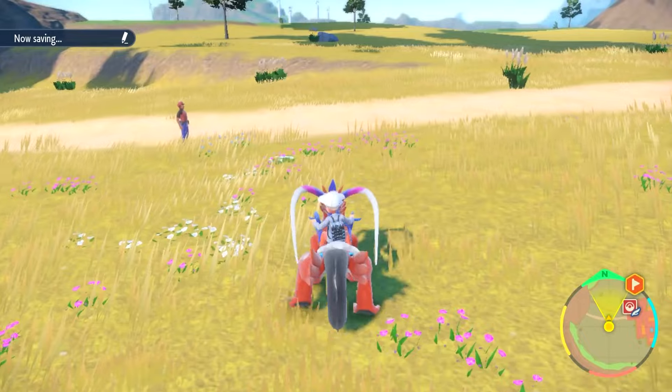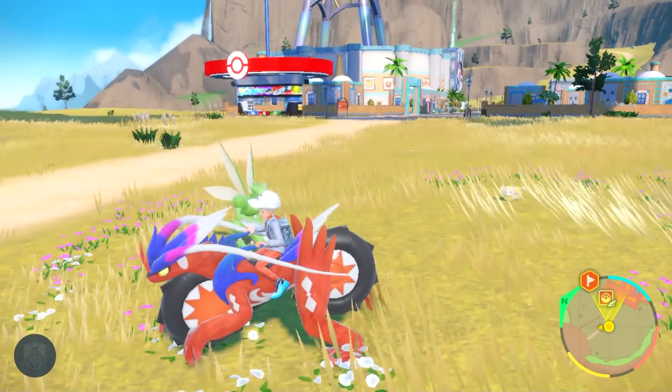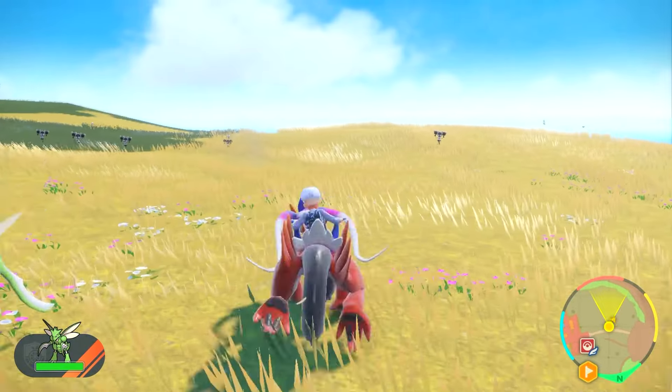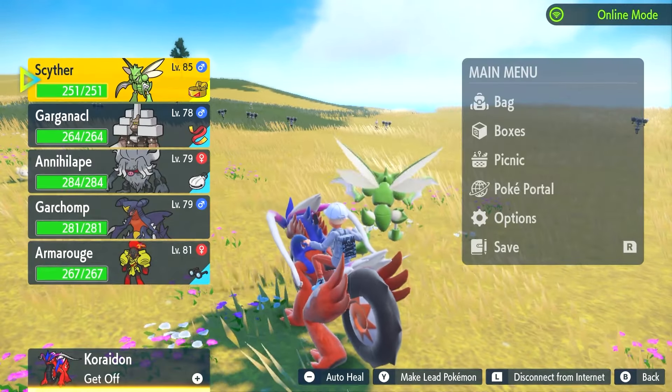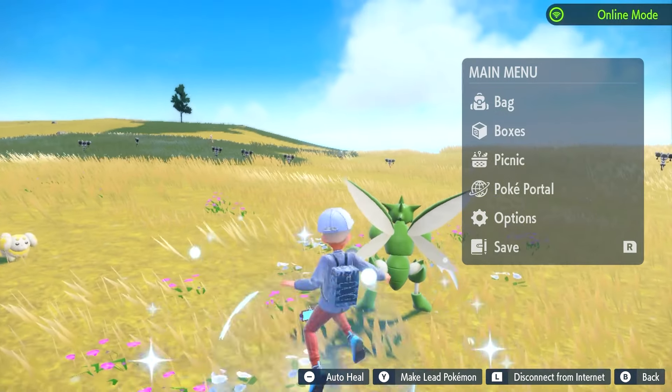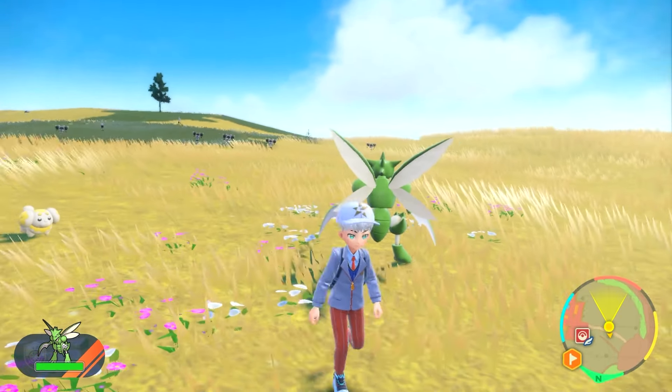You can go into Tera Raid battles with it. You should also know that when you ride it, you can't actually use it anymore in terms of battle. So the moment you ride it, it no longer stays in your party, and you have to re-engage it into its battle form. And there we go — it's back in our party again.